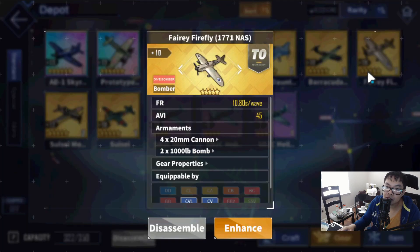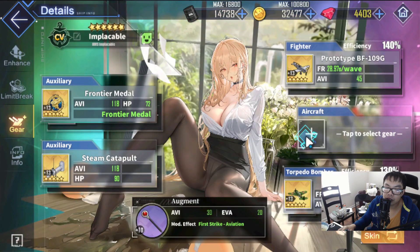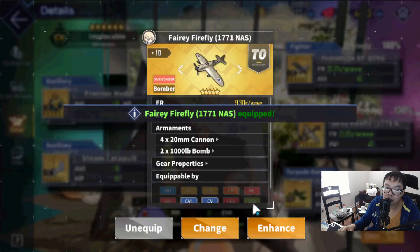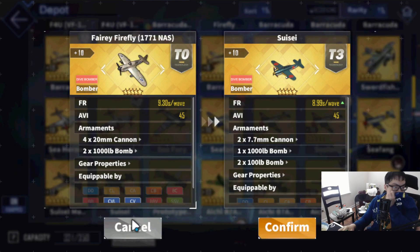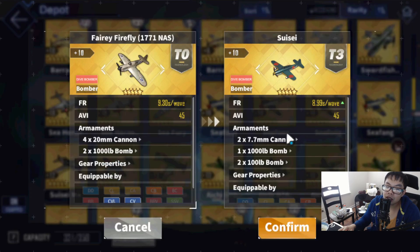The best way to explain the usage: if you want to use these planes, you use them in scenarios where you'd normally run Comets or Suisei dive bombers, because the base Suisei or Comet is about 0.3 seconds faster than the Firefly. But those have terrible damage — I've used them a lot, even had two made at plus 12 for the Repulse fight, and they're awful.